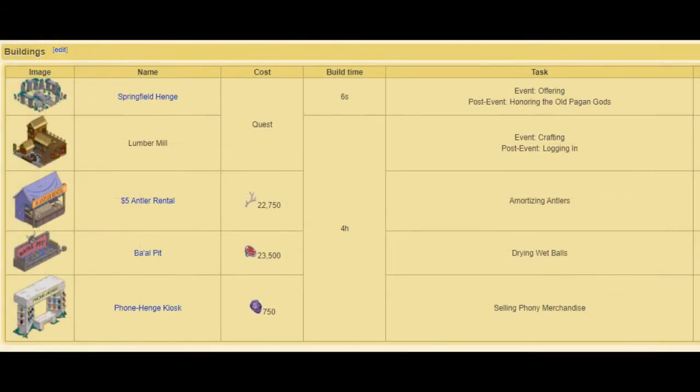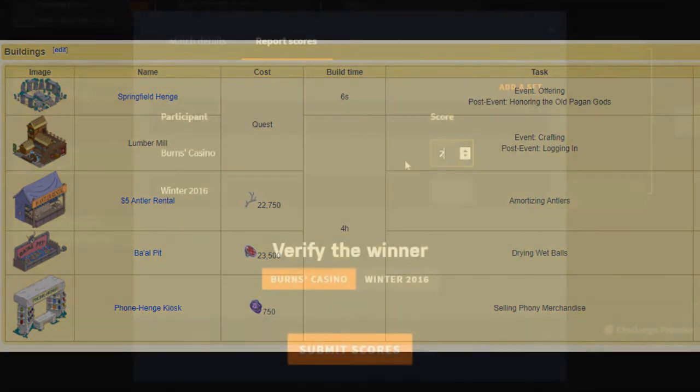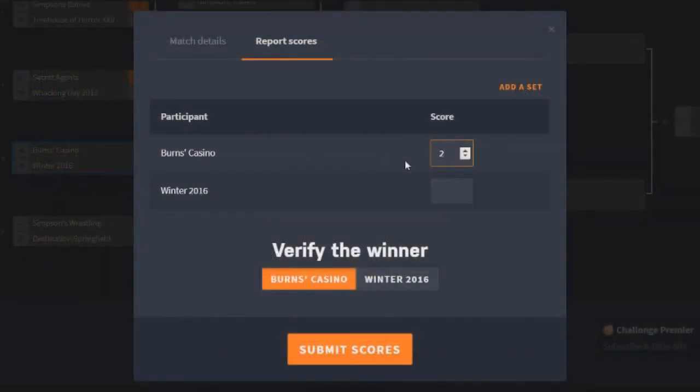Moving on to Winter 2016 buildings — we didn't get very many. We got Springfield Henge, which in my opinion should be a decoration; Lumber Mill, which is okay; the $5 Antler Rental, debatable if it should be a building or decoration; the Barl Pit, which really should be a decoration; and Phonehenge Kiosk, which is again debatable. And that's it — those are the only buildings we got.